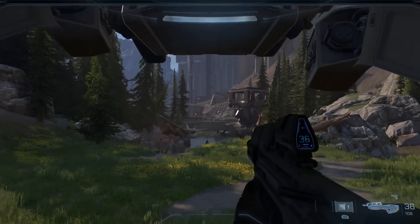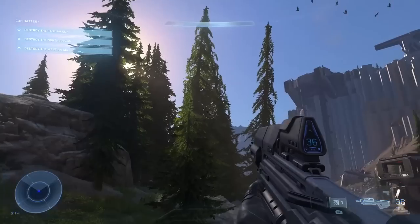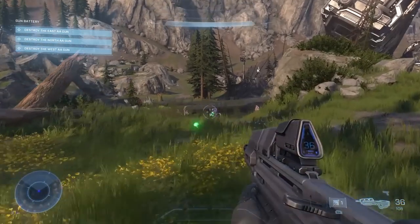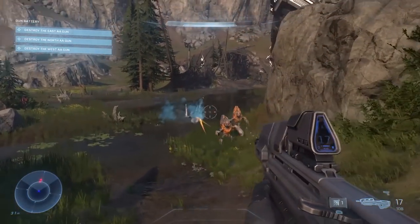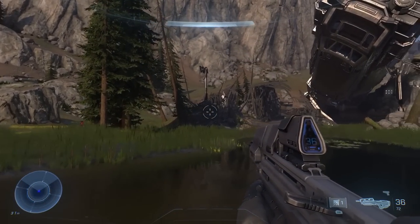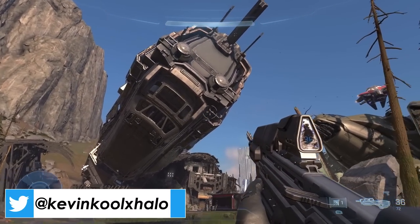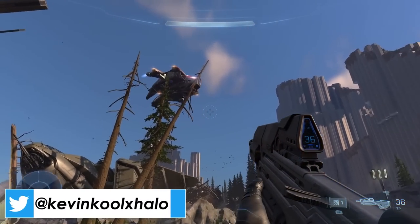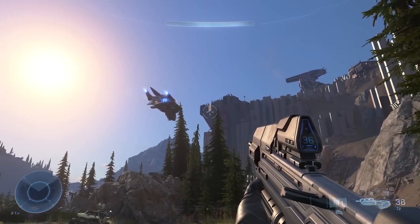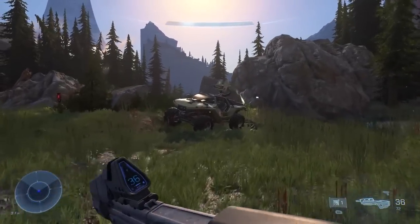Here we have the MA-40 Assault Rifle. This shares a lot of similarities with the Halo Reach assault rifle, which is the MA-37. They haven't gotten into details of what the differences are, but from a functionality standpoint they seem very similar. The notable difference I've seen is that the MA-40 has a 36-round magazine, while the MA-37 from Halo Reach holds a 32-round magazine. We first saw this assault rifle in the Discover Hope trailer and also as a leak for the Halo Infinite Nerf Gun series.